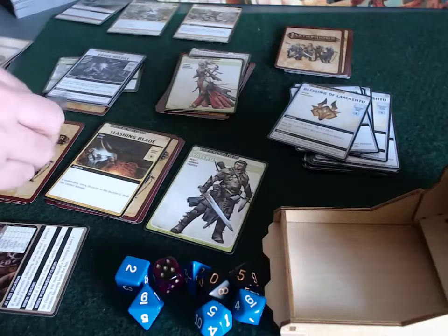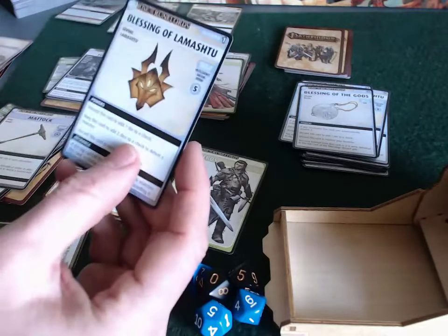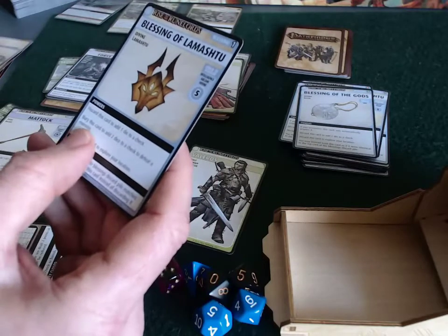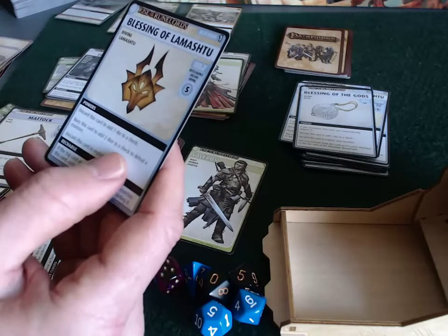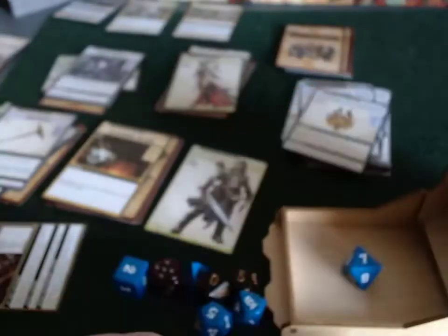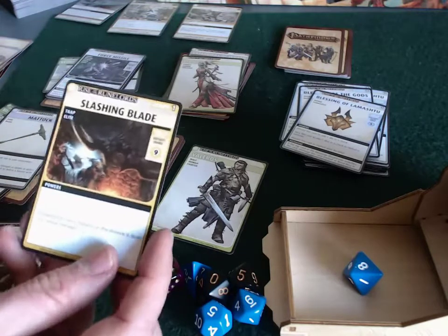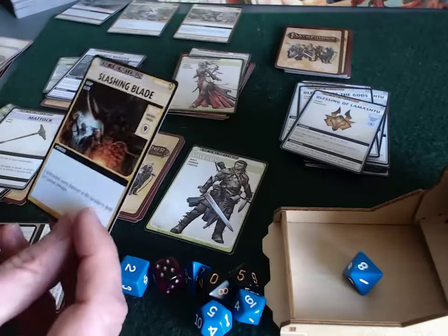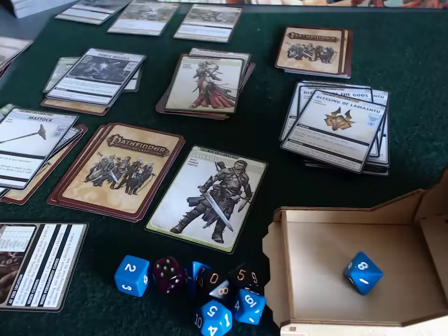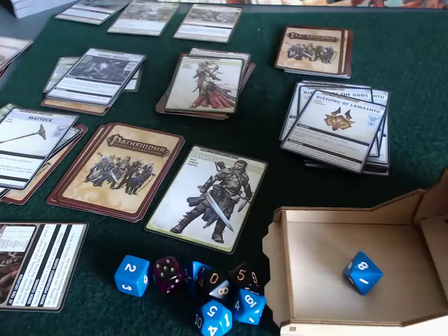His Dexterity is a d8, so he's going to be rolling 2d8. Let's look at the top of the Blessing deck because the Blessing of the Gods can mimic whatever is on top of the timer deck. It says discard this card to add 1 to a check, or discard it to add 2 dice to a monster — so nothing useful. It's just 2d8, hoping for a total of 9. That's a 7 — good start. And an 8 — great finish. Valerius was able to duck under the slashing blades. He doesn't take any damage. He defeats it but doesn't get to explore again.